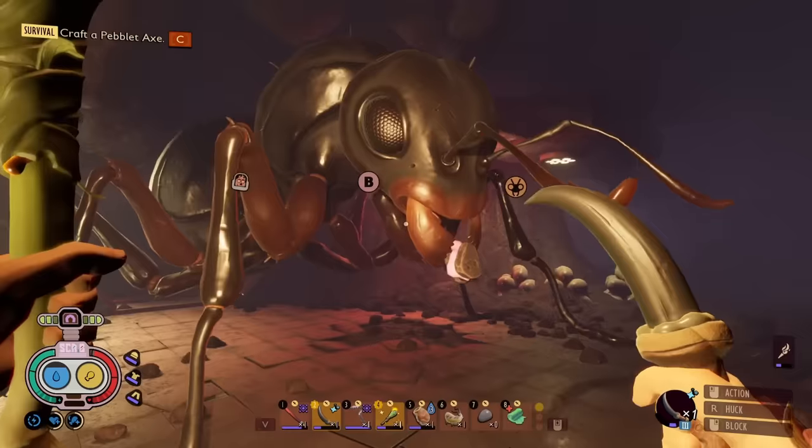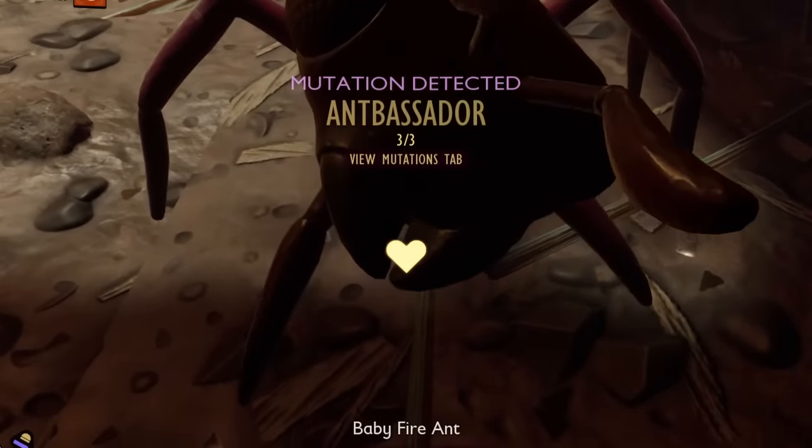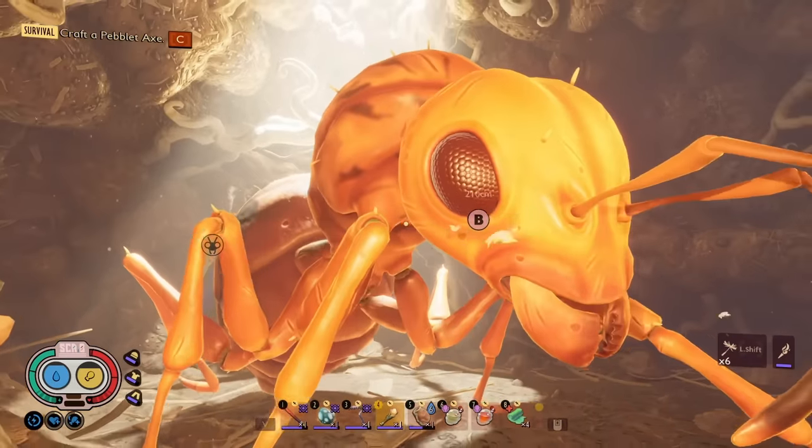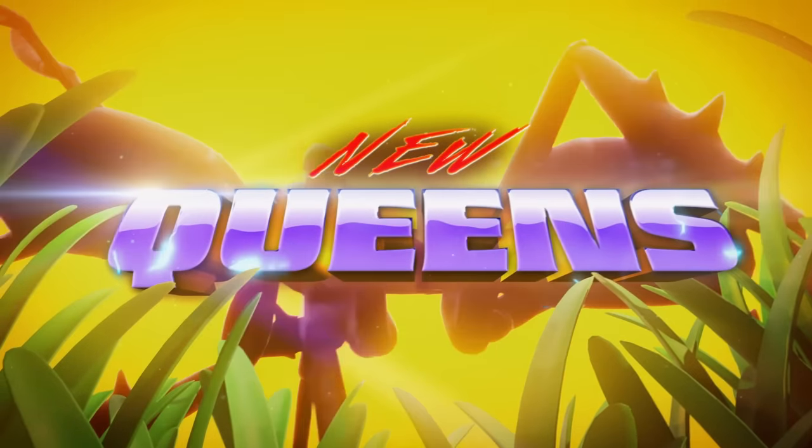You guys might remember that I made friends with all of the Ant Queens in my last video, and I also unlocked a really cool mutation. But you guys have been telling me that I need to kill them to get their loot. So I figured I'd load up a backup save file and kill the Queens today.